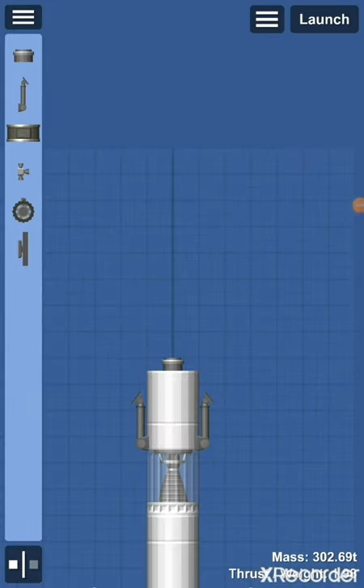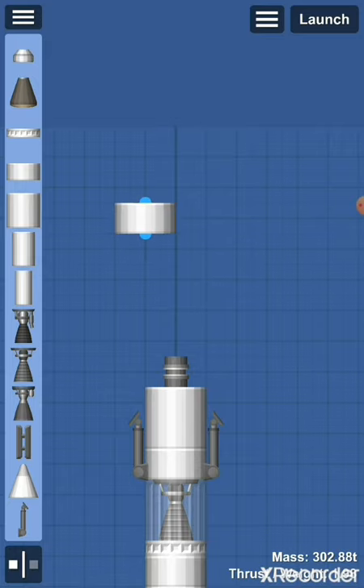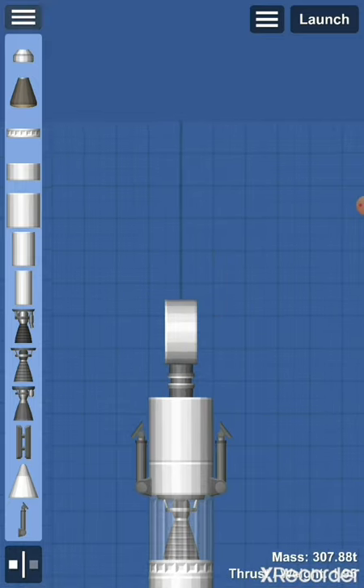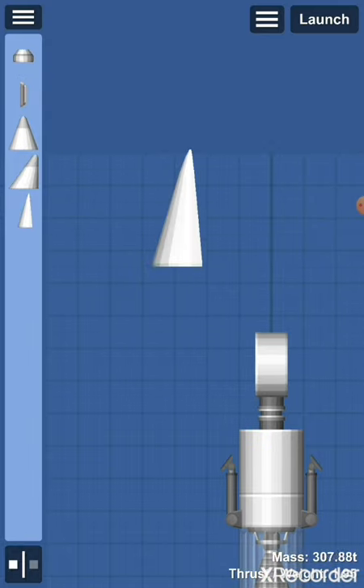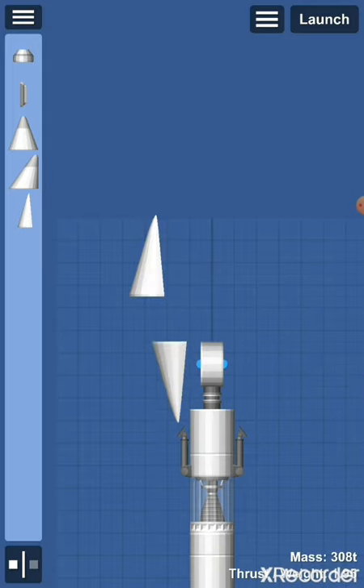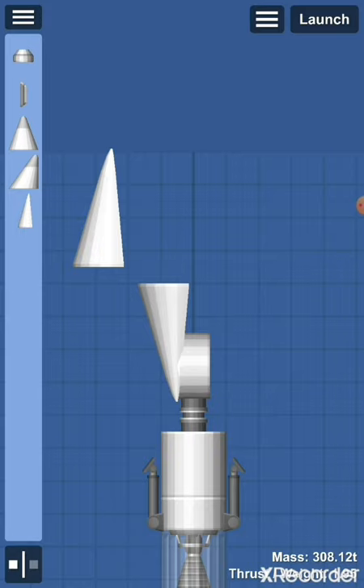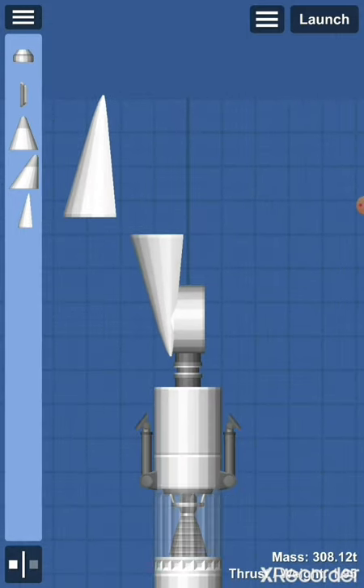For the actual rover, first get a docking port and place it on top of the other docking port. Then get one of the smallest basic fuel tanks and put it on top of the docking port. Go to aerodynamics, get one of the longer aerodynamic pieces, multiply and mirror it, then place it on the basic tank. Pay close attention here — it shouldn't be sticking out too much or too little, just right. Then place the other one on the other side.